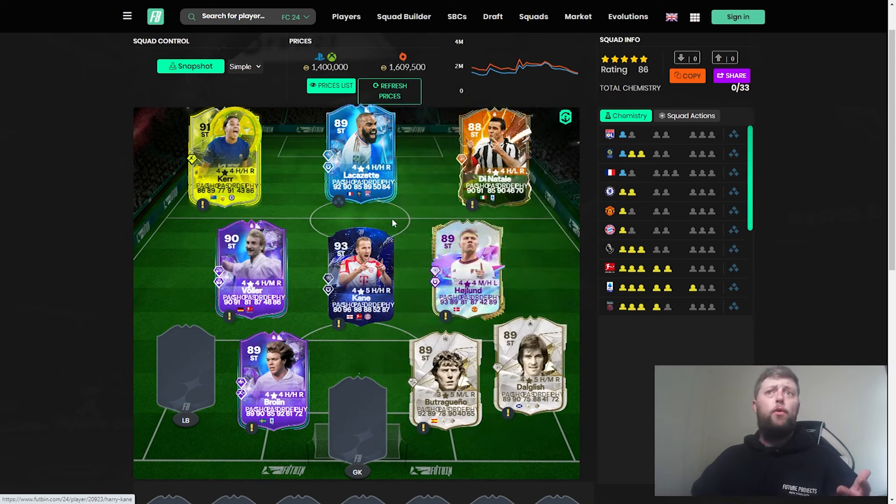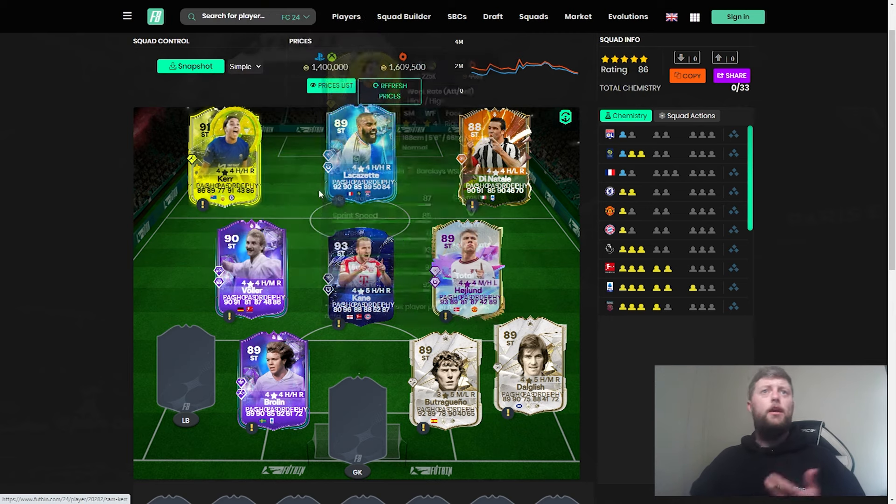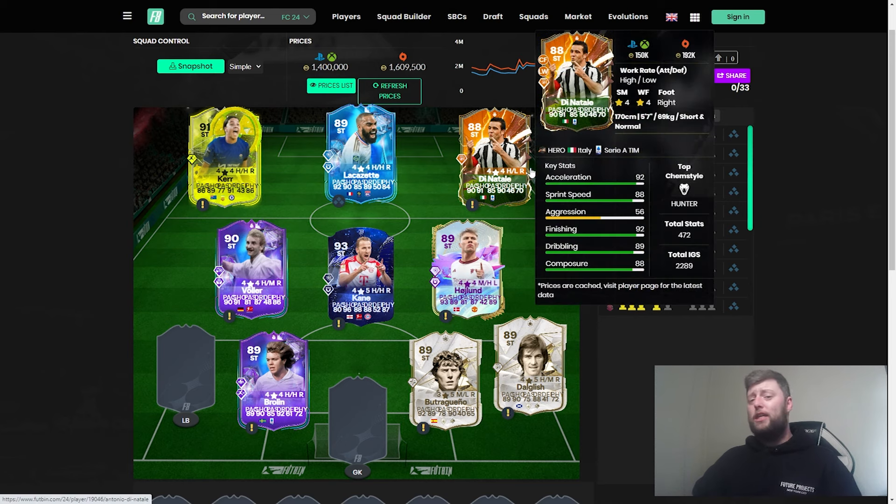Some players suit Kane and Lewandowski very well while others struggle — it comes down to personal playstyle. The TOTS or FUT Champions version with a pace increase is where they really shine, reaching 90 pace with 99 shooting. That's where Kane and Lewandowski-type strikers become monsters, along with someone like Benzema. Sam Kerr's Radioactive card was brilliant — Rapid Plus, four-star four-star, great finishing and dribbling, definitely worth looking at, and her TOTY at 1.5 million is more accessible than most TOTY cards.